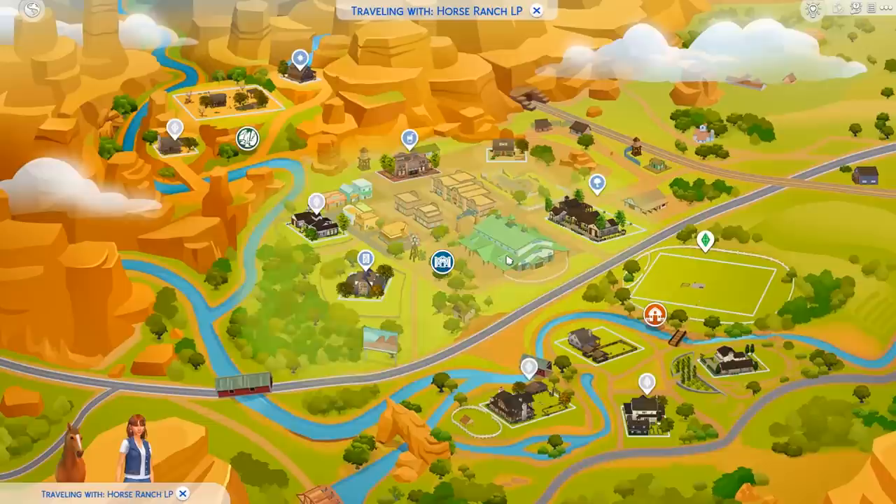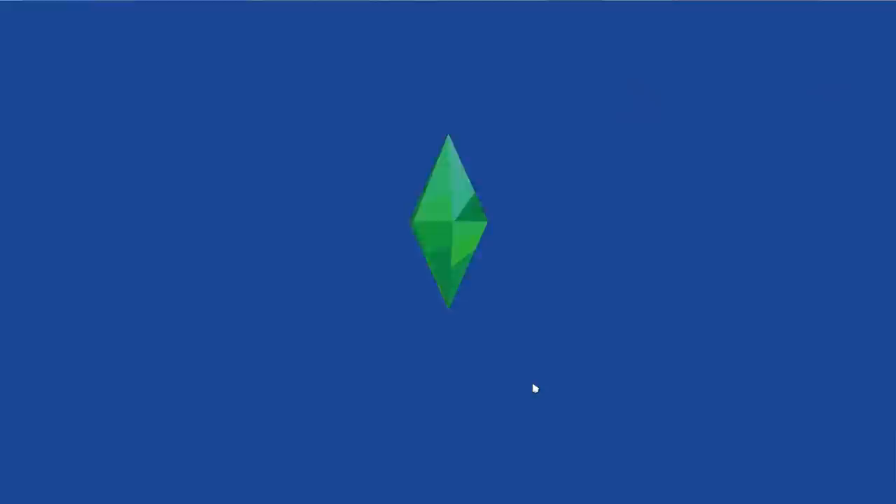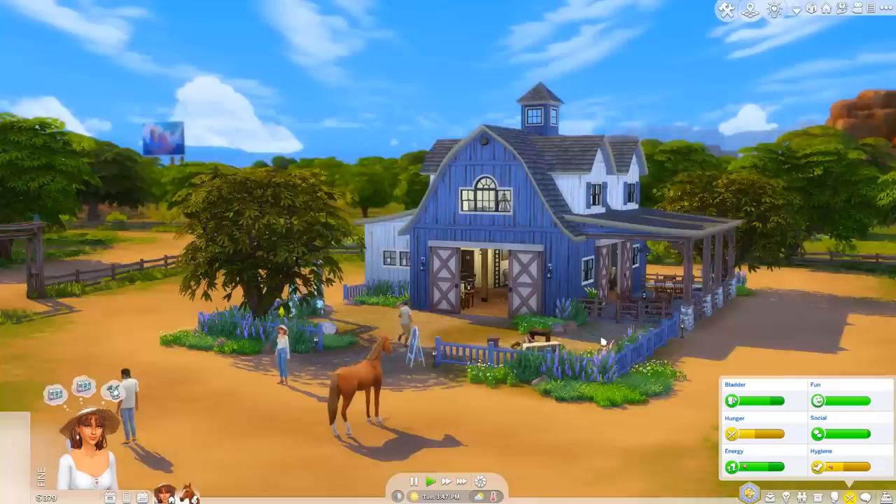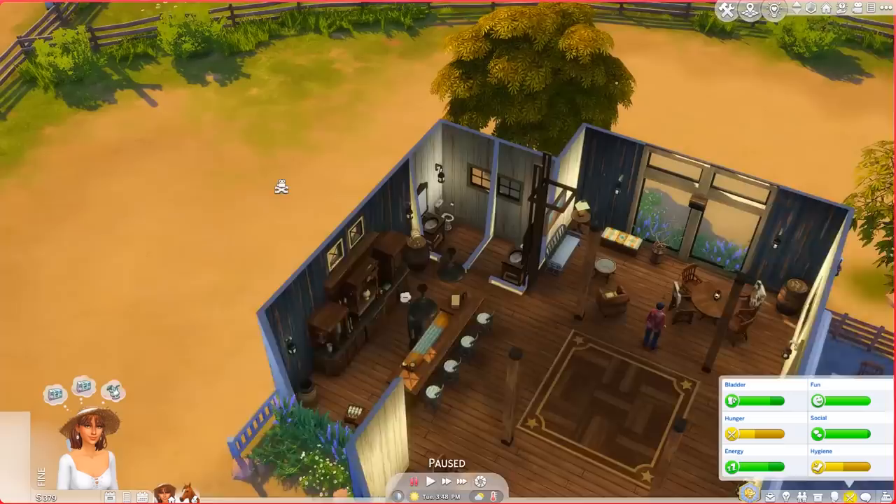I'm pretty sure having the treasure map in your inventory just means the next time you dig something up it'll be a capsule. I don't want that, so I'm going to sell the treasure map. Let's travel — I want to do a horse competition and get some food, so let's go to the Rusty Horseshoe. We also really need some grapes but none of the plants have gotten any fruit yet.